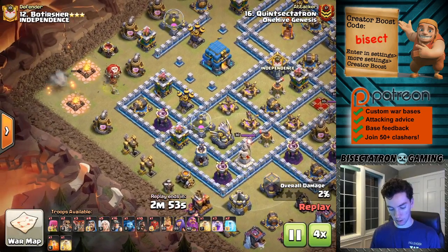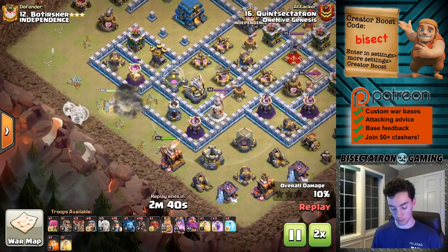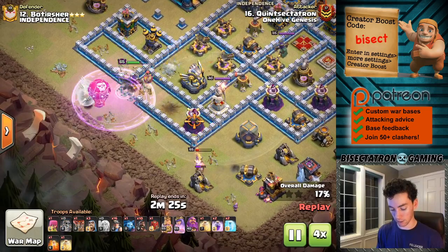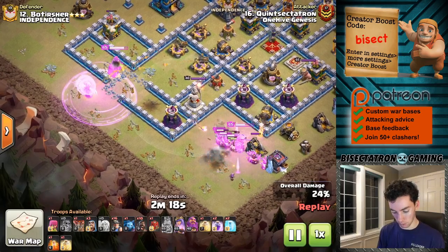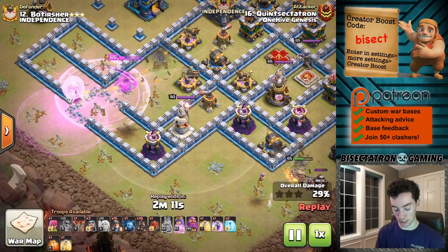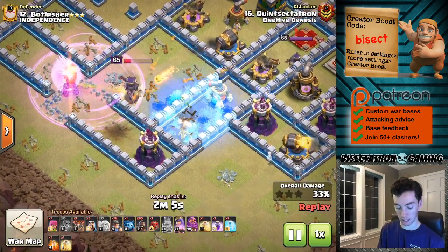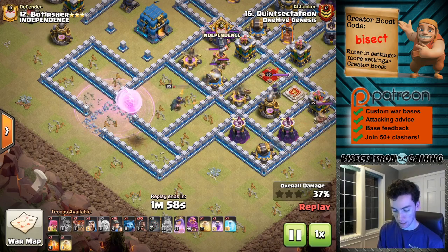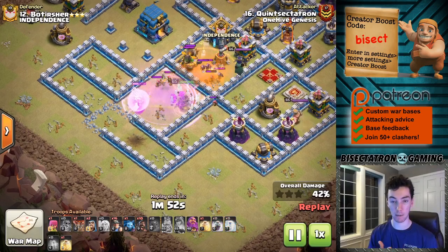Fast forward to the start here. Funnel was good on both sides, I would say. So the start of the queen charge, everything went well. Super wall breakers did their job opening everything up. First few balloons - I did trip one Seeking Air Mine, so that was worth it. The warden does a lot of damage, even only at level 40 it's still a high level, does quite a bit of damage, and he's just beating on the queen. That freeze was good, because right here I'm pretty sure she would have popped her ability.